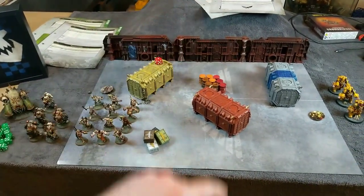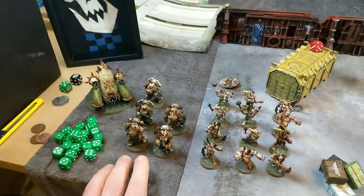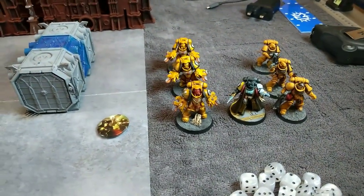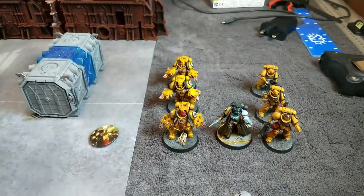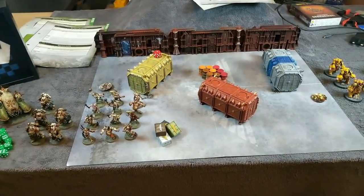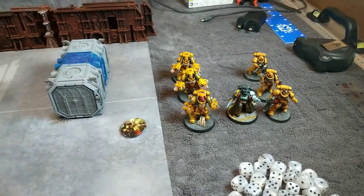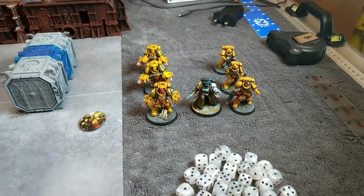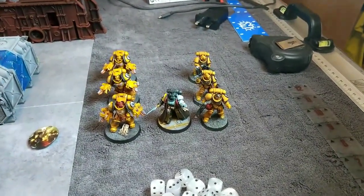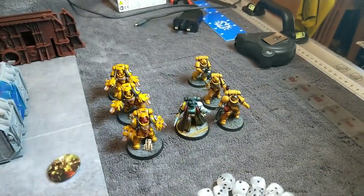You'll see I've got the data sheets spread out across the table. In this mission we have a Mephitic Blight Hauler, five Plague Marines, and 12 Pox Walkers on the Death Guard side. On the Imperial Fists side we have three Aggressors, a Primaris Librarian, and three Intercessors. The Primaris Librarian has five wounds, the Intercessors have two wounds apiece, and the Aggressors have two wounds apiece as well.